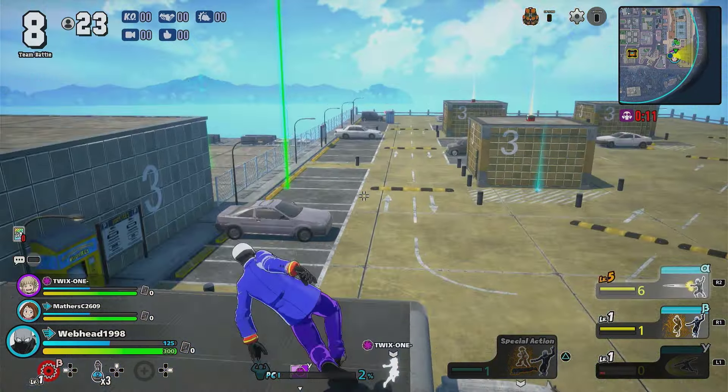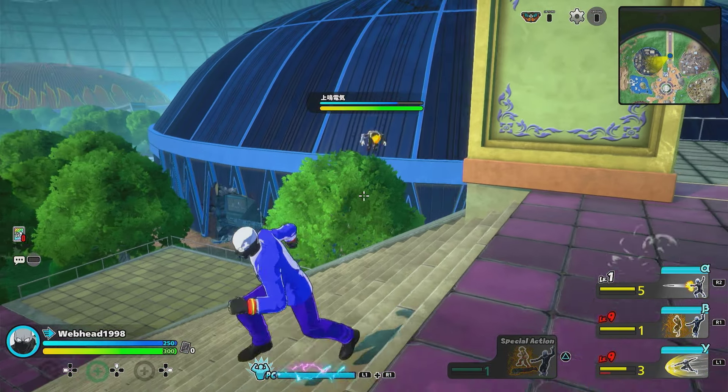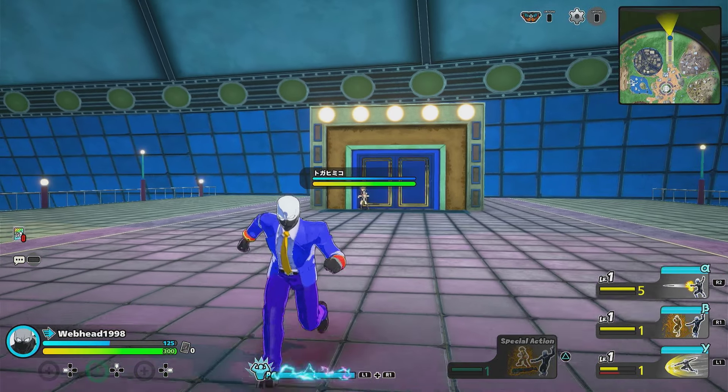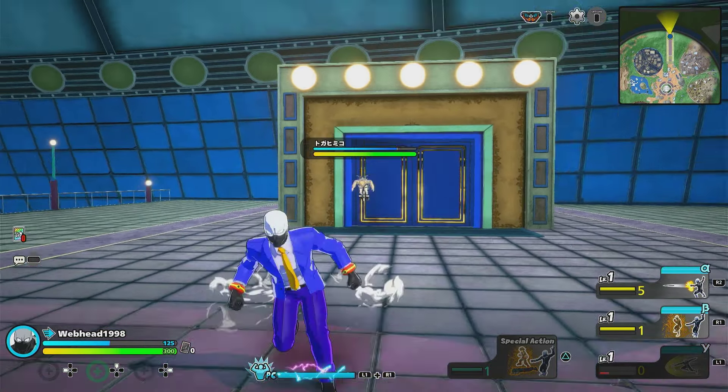Let me show you. In most cases, once a character has started using their skill, you can't stop them — but with Twice, his Gamma can. Toga is charging right towards us with her beta; you've probably all been hit by this skill loads of times. All I need to do is use Twice's Gamma and it interrupts and stops Toga's attack. This doesn't work with every attack in the game, but it works on a majority of the roster's skills. So next time you see an enemy charging towards you, remember you can stop them very easily in most cases.